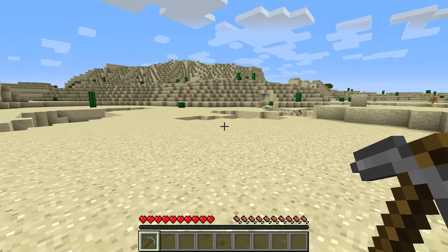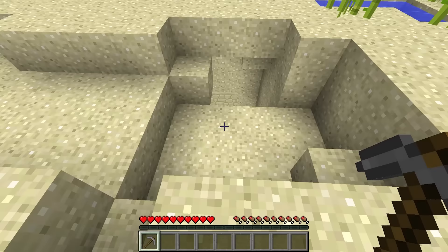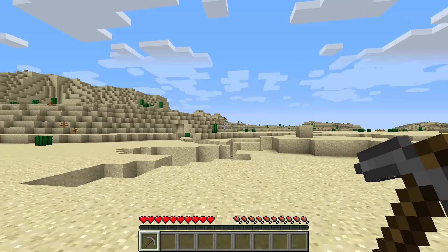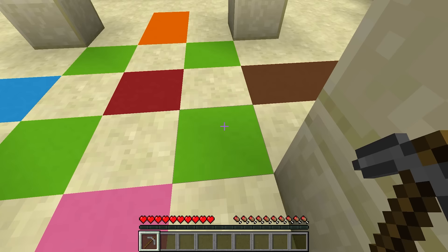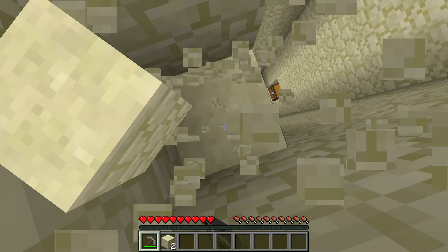I wonder where I can find some diamonds. Maybe we should go into one of these caves, but that's too dangerous — I don't have any armor. Hold on, is that a desert temple? Let's see what's inside. Hopefully we get some really good loot. Time to break into this desert temple. This one does not look normal though — why is there different colors outside? Whatever, it's probably just a different update or something.